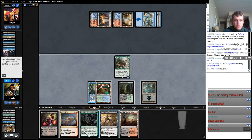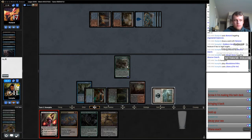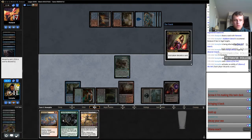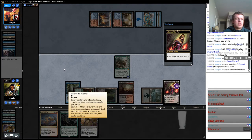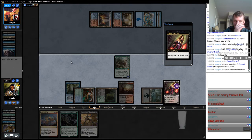So let's hold this up — we're probably not cracking that Fetchland for a while. I don't think we need another threat to win this game. Oh my god, I just completely forgot about the Engineered Explosives. Just zoned out there.